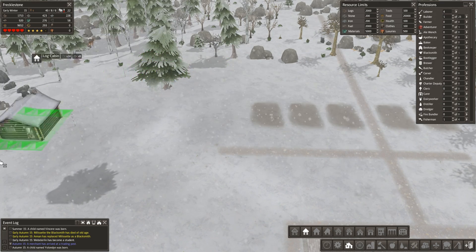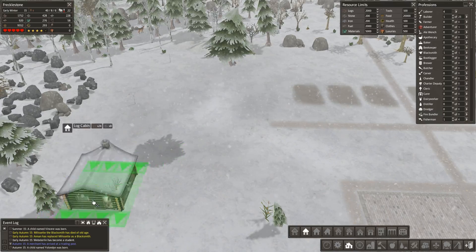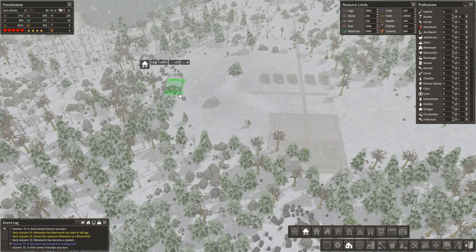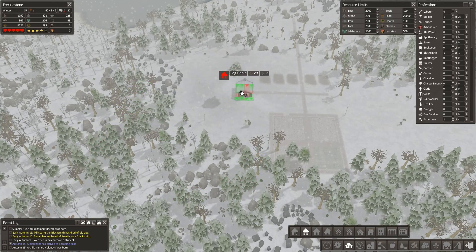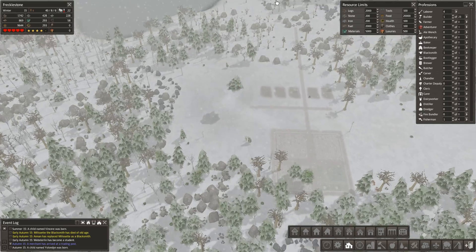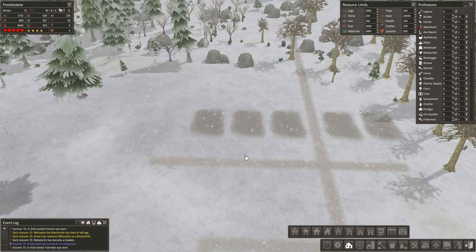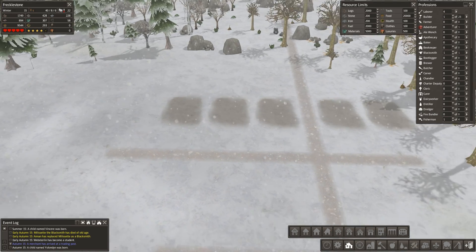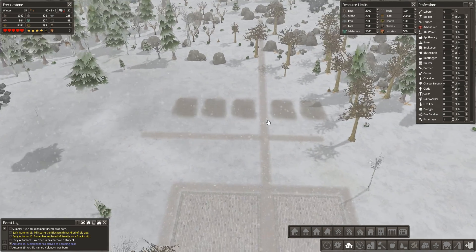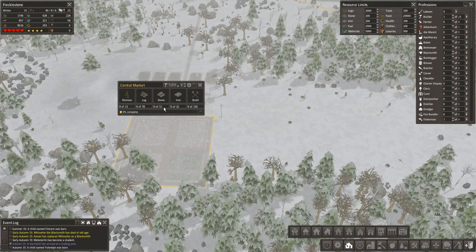I'm not quite sure what that is — it could be that tree interfering, but I'd assume it would only be one red square. You can build on those areas anyway, so I'm not too sure what that's about. It's really bizarre. I might actually have a chat with the Black Liquid team and see if they're aware of it and get that fixed, because it's going to be slightly annoying if not slightly game breaking.